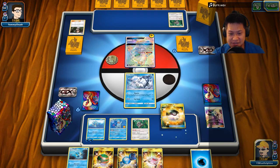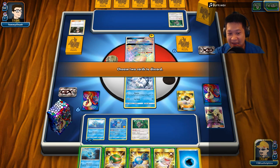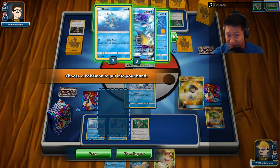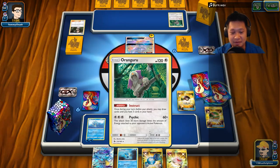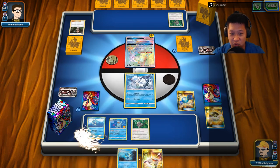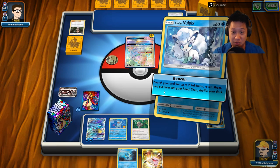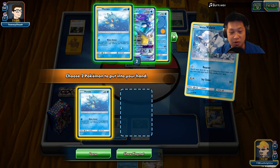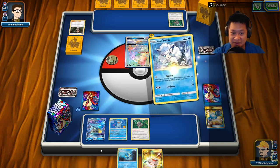We're going to discard the Water Energy because I can Aqua Patch that back, and the Nest Ball is just a trainer. Let's go ahead and get our first KingdraGX right now. Rare Candy that up, and save the Seedra for next turn. I think I'm not ready to fight yet, so we'll just use Beacon — we're going to get horseys on the bench. I think that's going to be good.